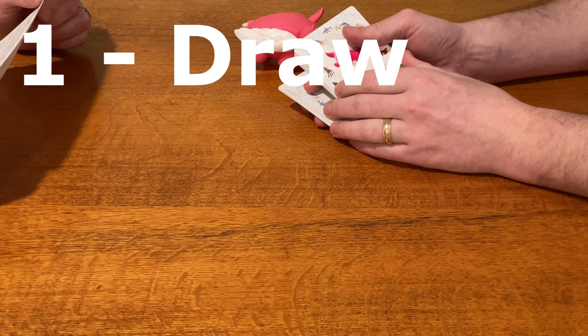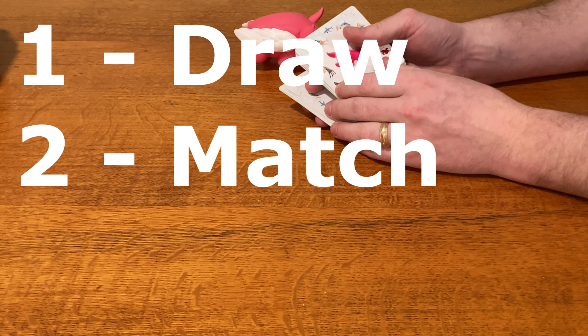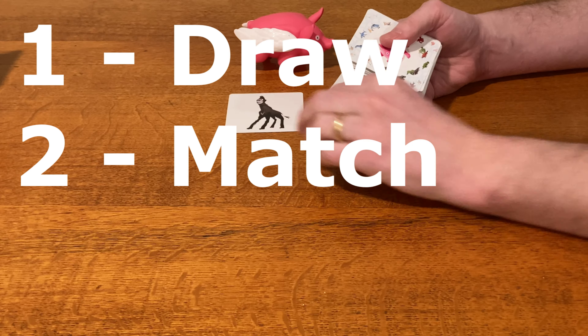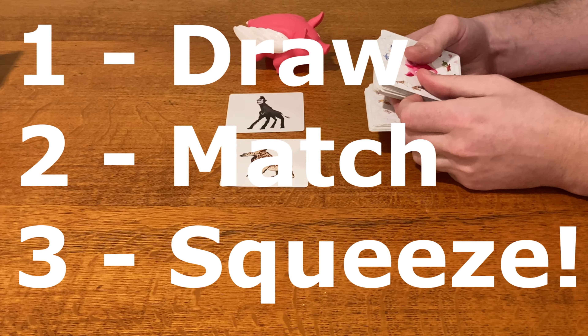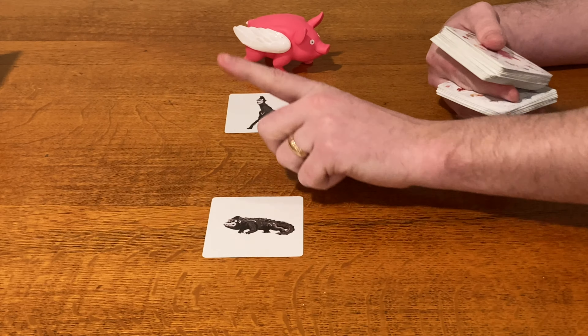Today's game is Pegasus by Brain Games. Pegasus is a matching game in which you race to match two mixed-up creatures based on the common base creatures they share. For example, if one card is a gorilla giraffe and another card is a giraffe gorilla, you have a match. If one card is a gorilla giraffe and another card is a gorilla alligator, you don't have a match.